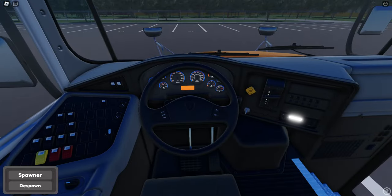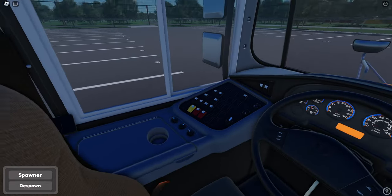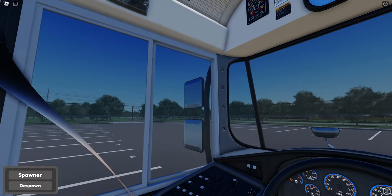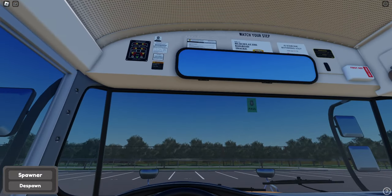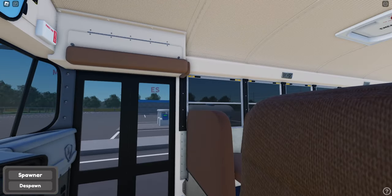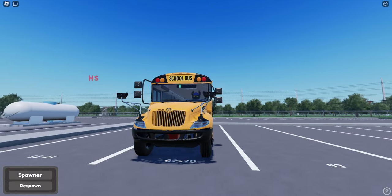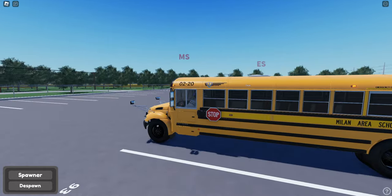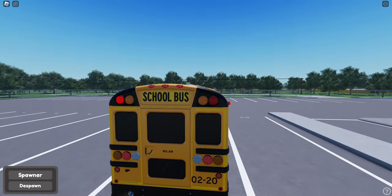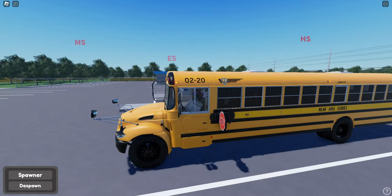And there she goes. I need a water right here, a bottle of water - or like a Stanley, wouldn't that be crazy? Let's make sure all of our lights work. There they go. And then the reds. So this bus has a one stop sign.